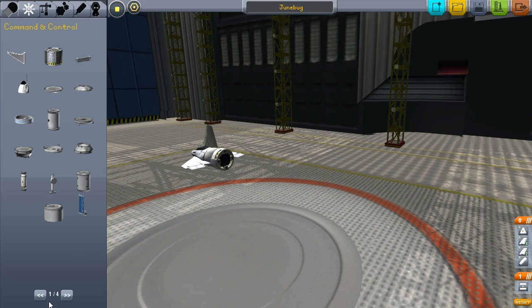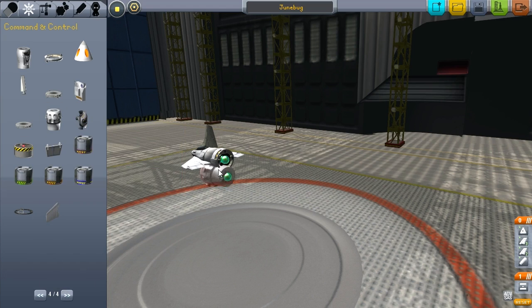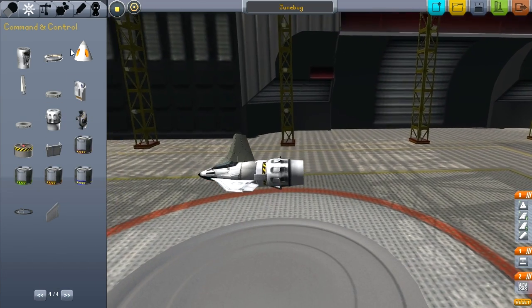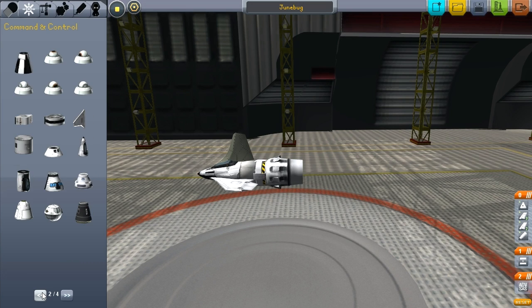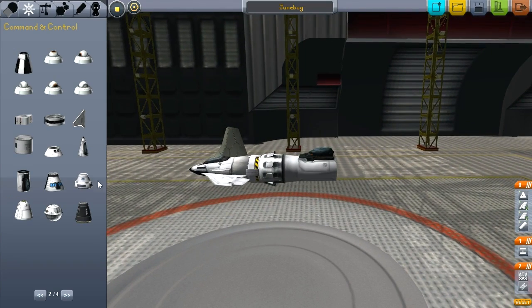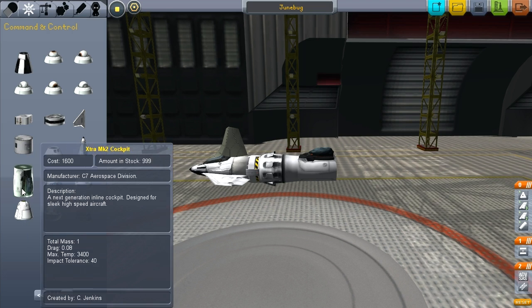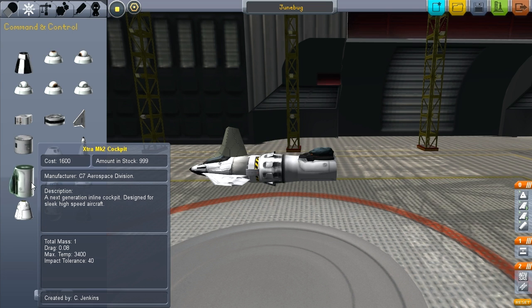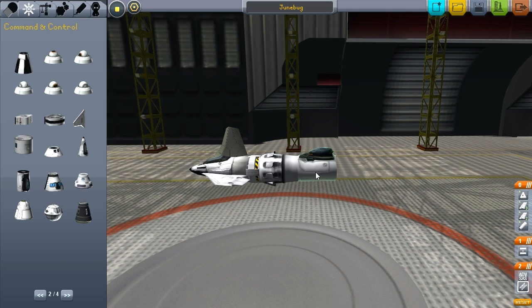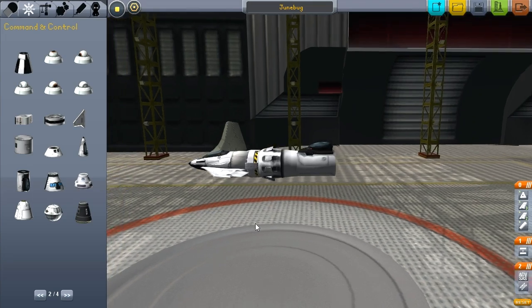I'm thinking that the front of this vehicle will probably be pretty much the same — very similar to Grunt. I'll use these extra cockpit pieces. These extra cockpit pieces, you can just do this yourself — they're very simple to make. Just open up the config files, take a look at how they're put together for cockpits and struts, and instead of a cockpit, make it into a strut.